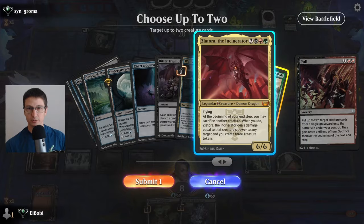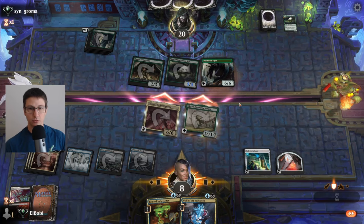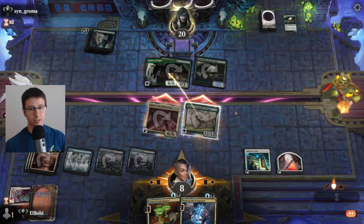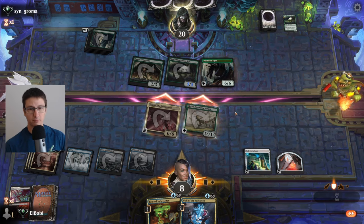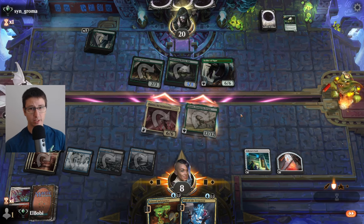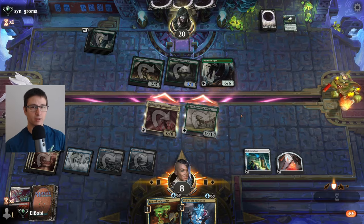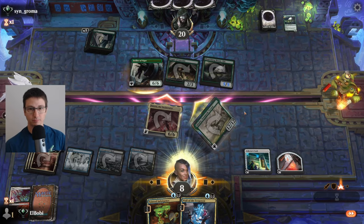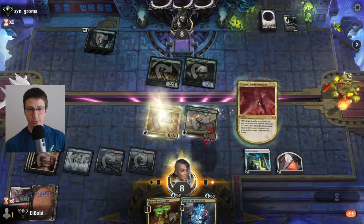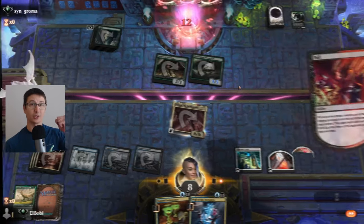That's a push-pull — Galta and Zeatora. Swing for 18. You've got to at least try blocking. You can't block the flyer — that's game. You're probably aware that's game, right? You know that. Either block or don't block. You still depend on me ordering this properly, which the system seems to do automatically. We got them.